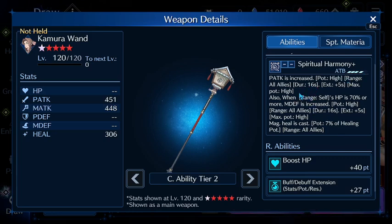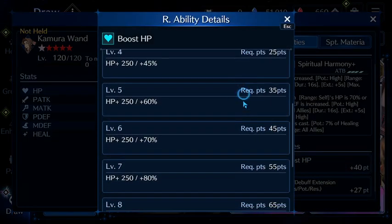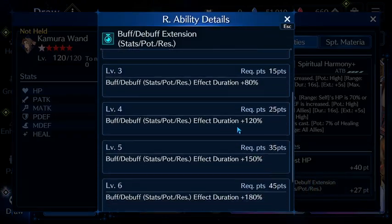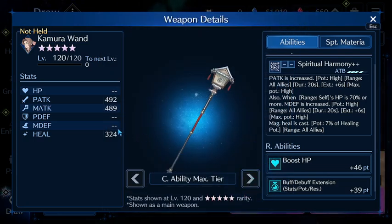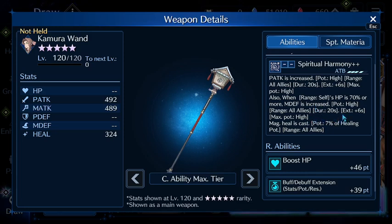For 4 ATB to get magic defense high and physical attack high is absolutely broken. The boost HP, if they were going to do it, should have been a little higher. Debuff extension is good though, because at this point you're at level 4, which is really good. I wish they would have put a little more into heal, because they didn't give you an R ability that increased your heal. But your P attack is increased high, and extension duration is 20 seconds, which is really good. Once your HP is over 70%, magic defense is increased high — 20 to 26 seconds. You actually just want to cycle in and out. The potency is 7 cent of healing potency, which is fine.